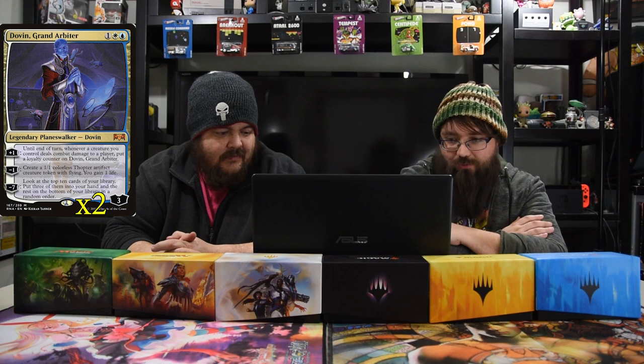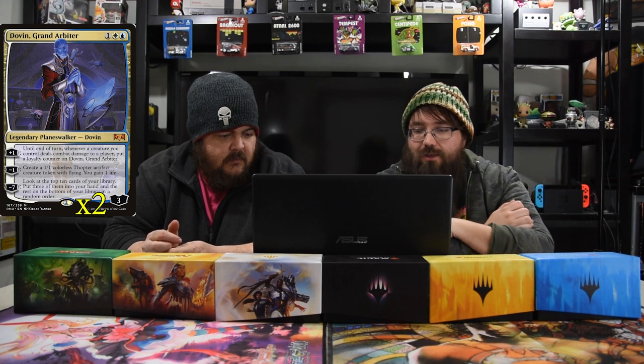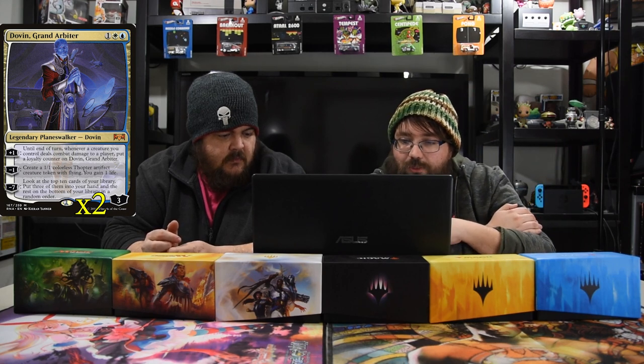Next is Dovin, Grand Arbiter — one white and blue, three loyalty planeswalker. Plus one: until your next turn, whenever a creature would deal combat damage to you, put a loyalty counter on him. What we're really going to use on turn four is minus one: create a one-one colorless thopter artifact creature with flying, you gain one life. And if you get there, minus seven: look at the top ten cards of your library, put three in your hand and the rest on the bottom in random order. Mainly just making small flyers.